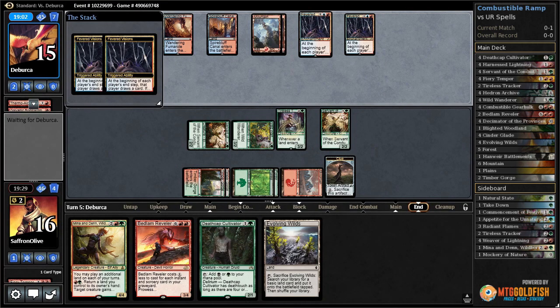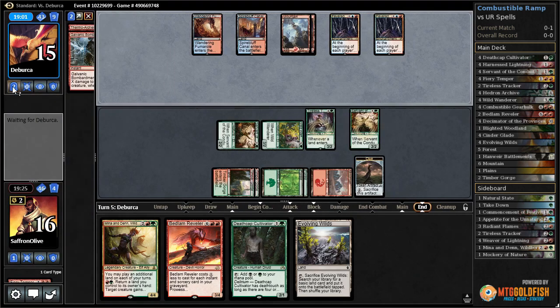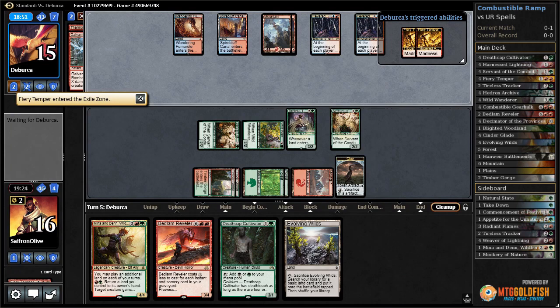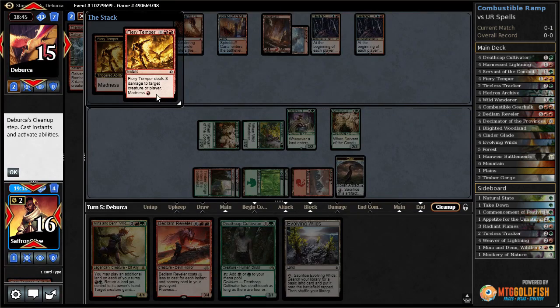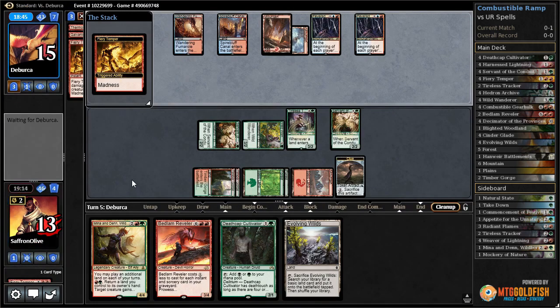If our opponent can wipe our board with something like Radiant Flames, that would make things go bad pretty quickly. Fevered Visions triggers - opponent draws, opponent draws, gonna have to do some discarding. Whoa - double Fiery Temper! Going to our face - interesting, so our opponent's just going for the kill.